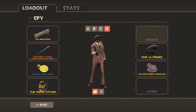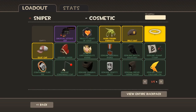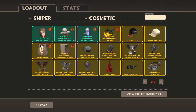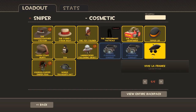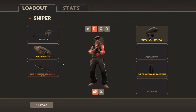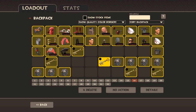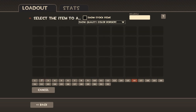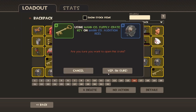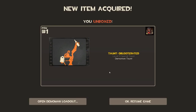That works for all classes, so I think it would look pretty decent on the Sniper as well. Anyway, on to taunts! So we don't have to worry about silly words with these things, but we're hoping we don't get any duplicates. Here we go — Obliterated! This is a Demo Man taunt, which is pretty cool.